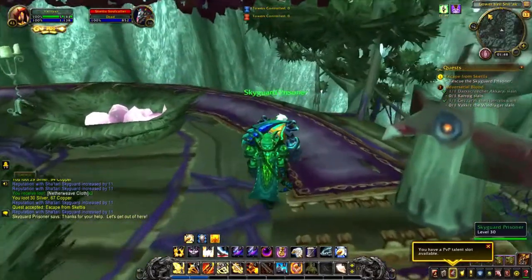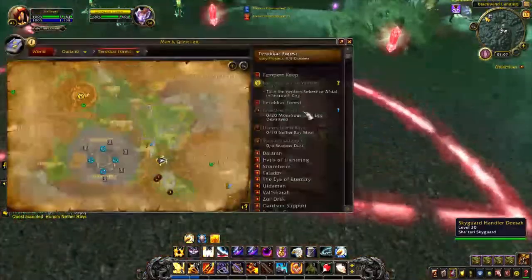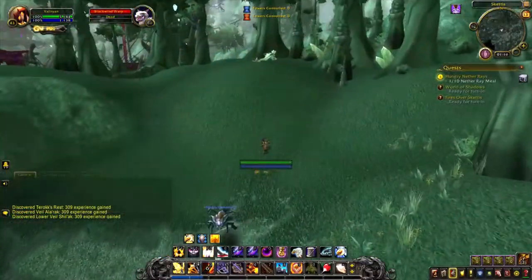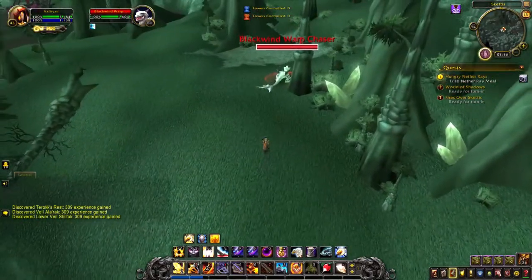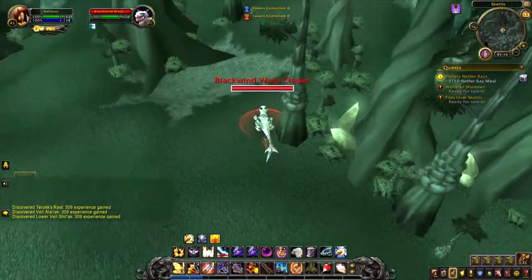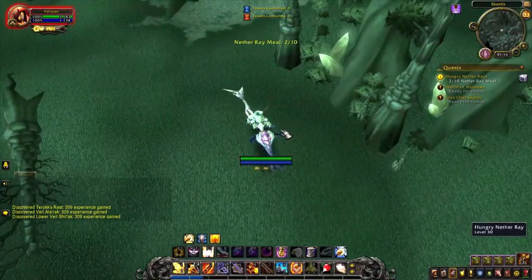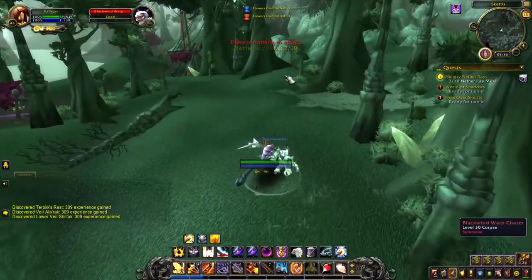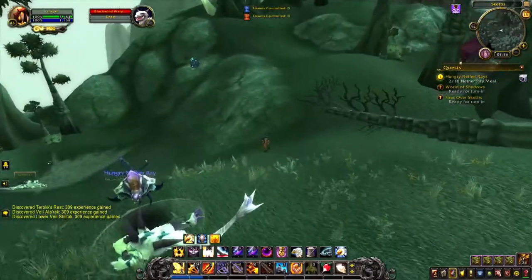There is also a repeatable quest called Hungry Netherrays you can pick up in this area. This one will require you to go to the southern area of Skettis and find these white lizards called Blackwind Warp Chasers. Here you will use your cage to get your Netherray out, and your Netherray will eat it. You will need 10 of these, and it will give you 250 reputation with the Sha'tari Skyguard.